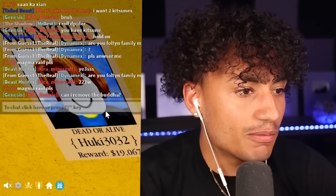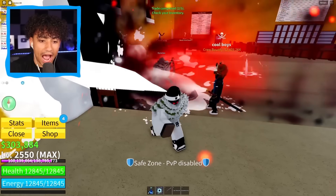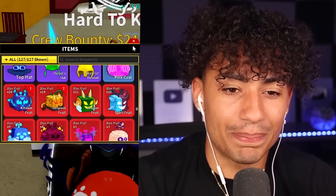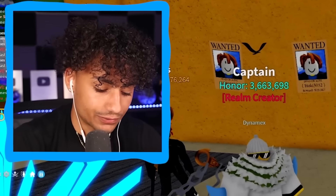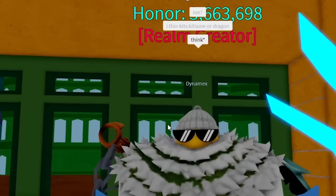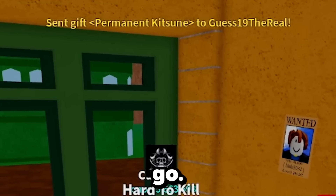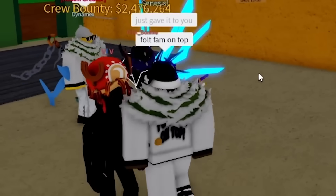I now have 24 Kitsune fruits and 14 leopard fruits — my account is so stacked. This guy is drippy, he's Fulton family for real. I'm going to ask him what his dream fruit is — he said Kitsune or dragon. Well guess what buddy, you've got the Fulton drip on, so I'm giving you permanent Kitsune — a permanent Kitsune for the Fulton family member, because I love you guys. He's freaking out saying OMG, thank you so much. Fulton fam on top!